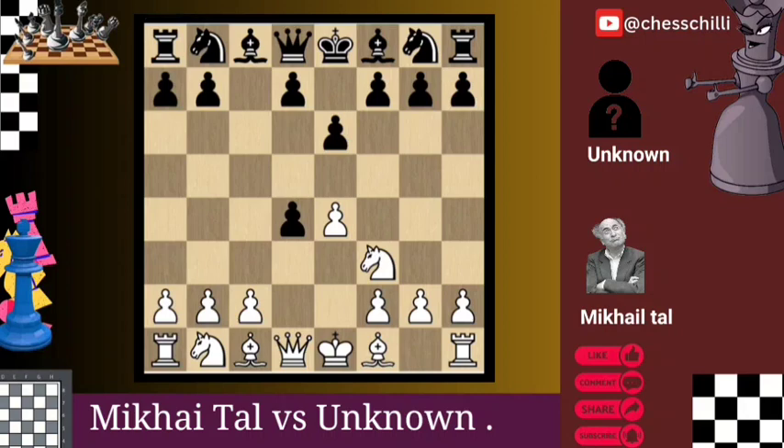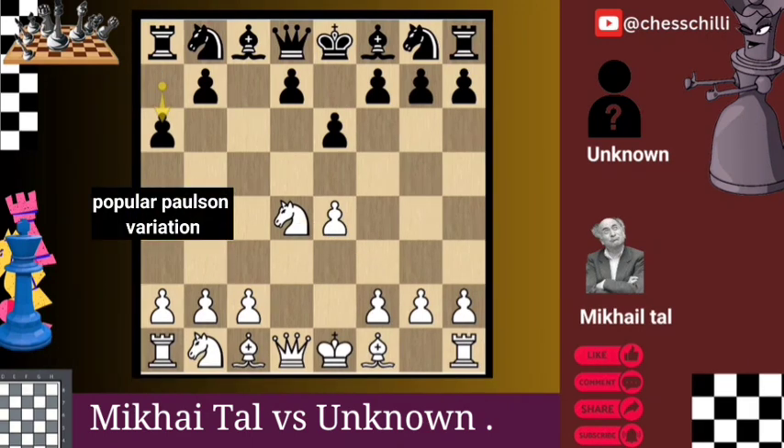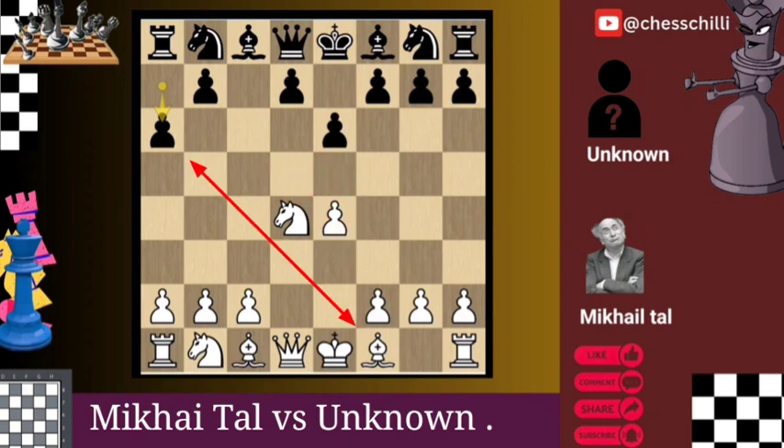d4 cxd4 — a standard recapture, maintaining the balance in the center. Nxd4 a6 — Black opts for the popular Paulsen variation, allowing flexibility and reinforcing the b5 square.